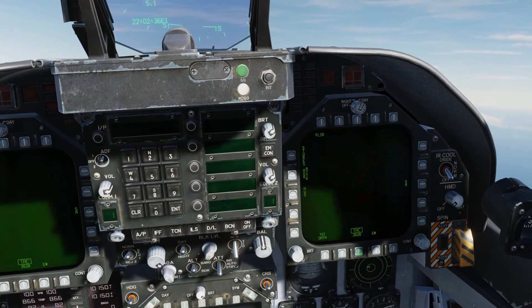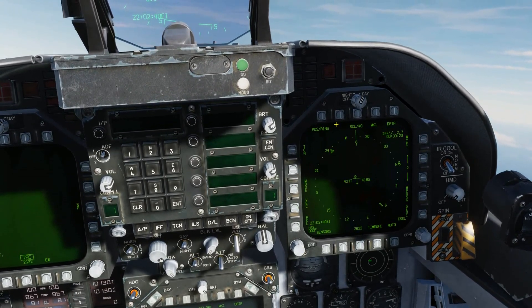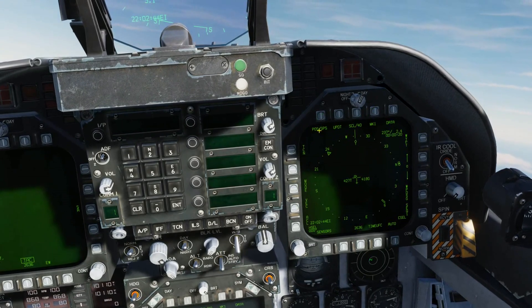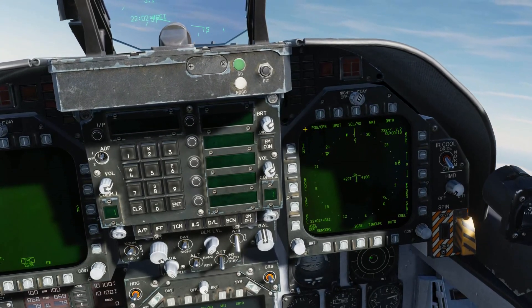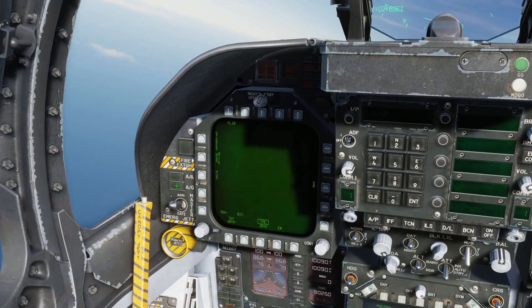We'll start by clicking Menu, HSI, Pause AINS, and we'll select GPS. This allows the GPS to update the position of the airplane, which improves the precision of our bombing.